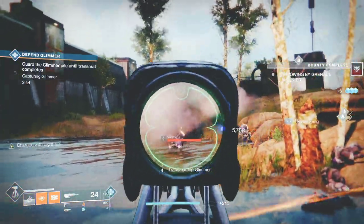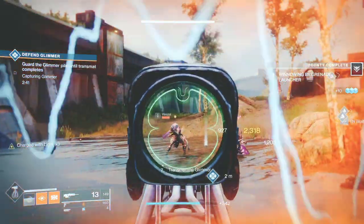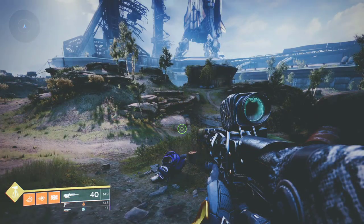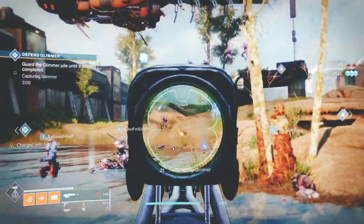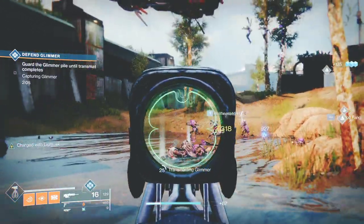Have you ever had a scout rifle in Destiny 2 with 38 rounds in the magazine? What if I told you right now you can get one with 40 rounds in the magazine and it's very easy to get. On top of that, it's one of the best scout rifles in Destiny 2 right now. If you're interested — which you should be — let me show you how.